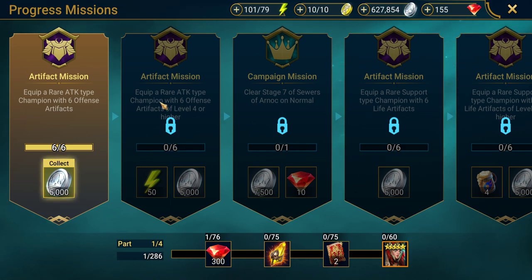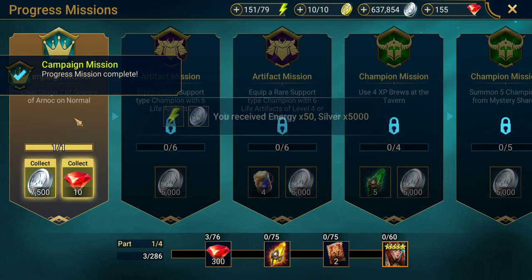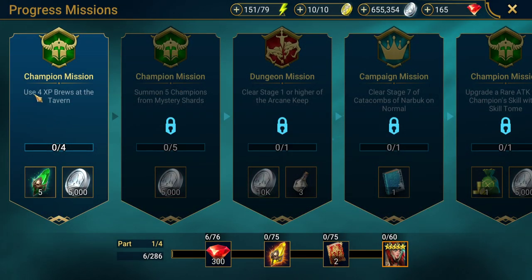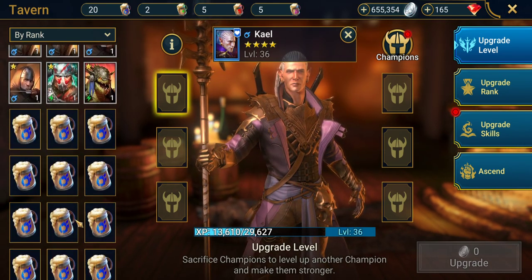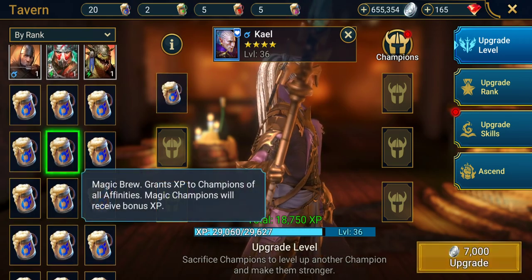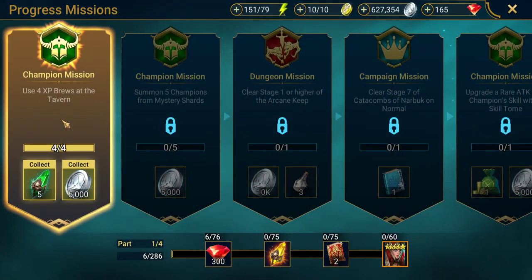Then we have: equip a rare type champion with six offense artifacts — we've already done that — and level up to level four — done. So it kind of just takes you through tasks. The next one is to use four XP brews at the Tavern. These are tutorial-based ones to give you an idea of what you should be doing. I'm just going to use these on Kale for now. If you definitely know you're going to level another champion, throw them on that champion instead. Finish this and collect the reward.